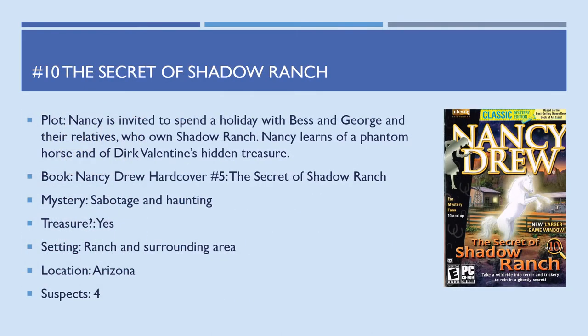The final one is number 10, The Secret of Shadow Ranch. Nancy is invited to spend a holiday with Bess, George, and their relatives who own Shadow Ranch. Nancy learns of a phantom horse and Dirk Valentine's hidden treasure. This is the first game based on a hardcover novel — number 5, The Secret of Shadow Ranch. The mystery is sabotage and haunting. There is definitely a treasure. Setting is a ranch in Arizona, and four suspects.